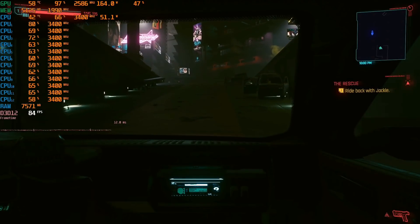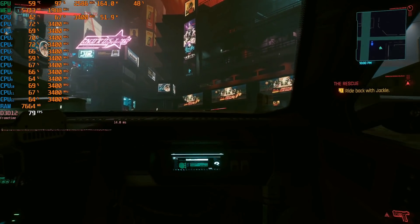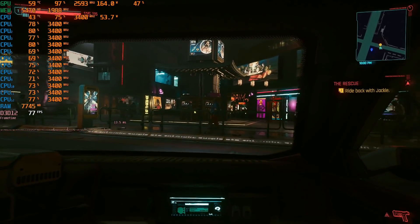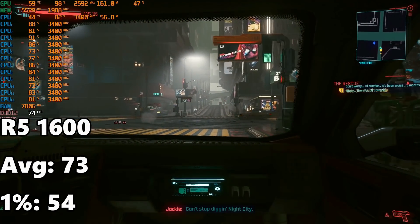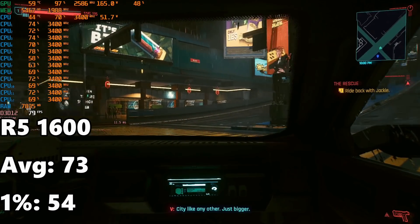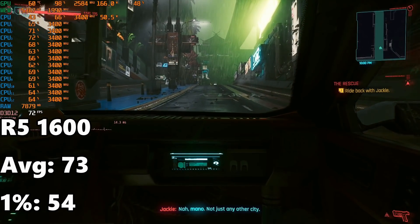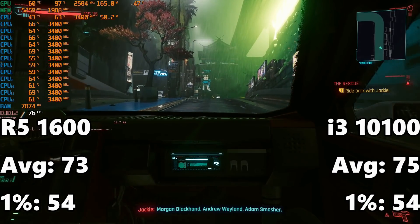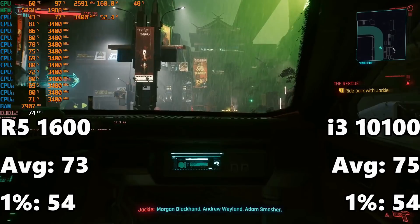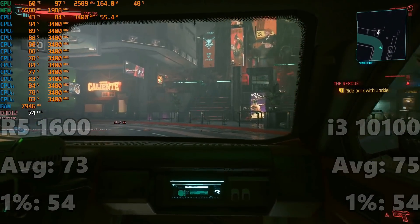Next up, the heavy hitter Cyberpunk 2077. It always starts off looking good pulling out of the driveway, but as things go on it gets heavier. The Ryzen 5 1600 comes in with an average FPS of 73 and a 1% low of 54, which is very respectable — 60 FPS is definitely doable on this older CPU. Compared to the i3-10100 at 75 FPS average and 54 FPS on the 1% low, they are virtually the same between the two CPUs.